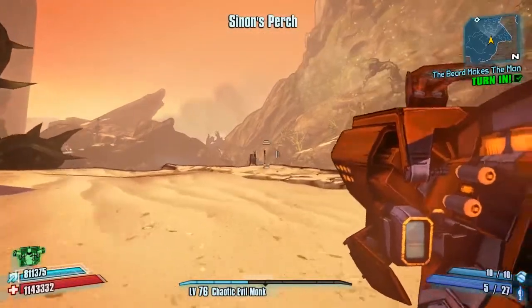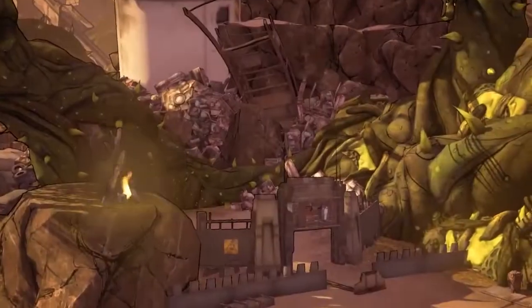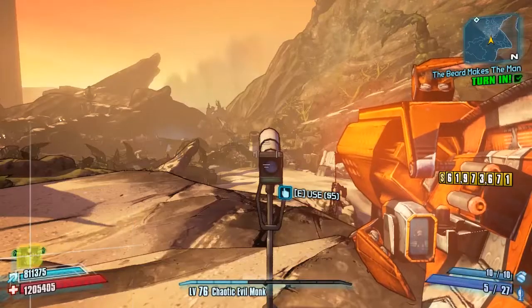Your telescope will be on the edge of the cliff. It's going to cost you five dollars to look through, and it's going to show you the area where you need to go — the camp where Mordecai has been kidnapped. So there you go, a nice little clue and a nice little way to spend five dollars.